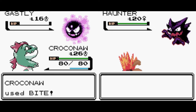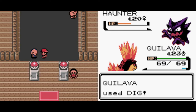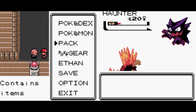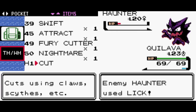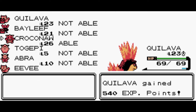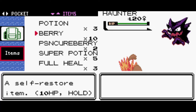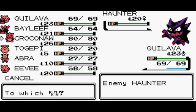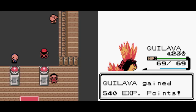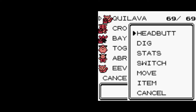Croconaw, use Bite. Quilava in Silver's got to use Dig against the second trainer in this gym. The reason why I'm using Quilava against the second trainer is because the second trainer is optional, meaning Croconaw doesn't have to fight him. Croconaw is trying to learn Surf — can't learn more than two moves, so make room for Surf. I'm going to delete Water Gun, because Water Gun sucks. I'm going to make Croconaw hold the Quick Claw now. Quilava should be in the front. Silver already defeated the second trainer while Gold needs to play catch-up.